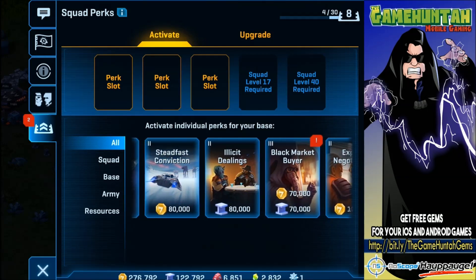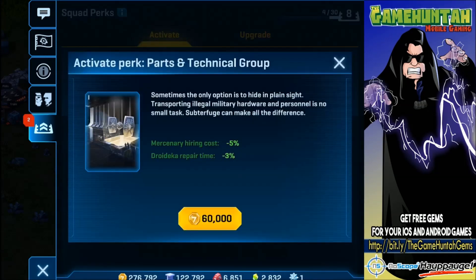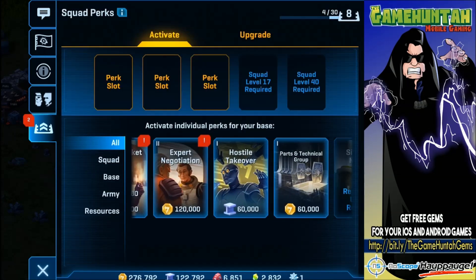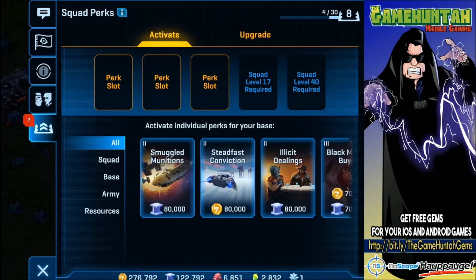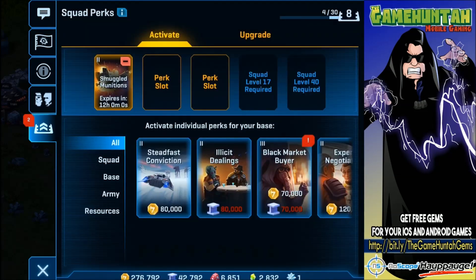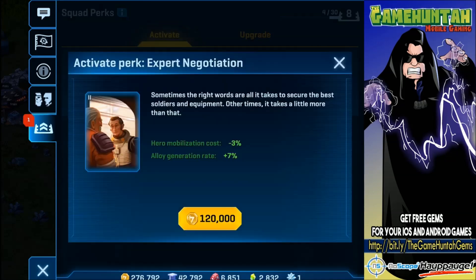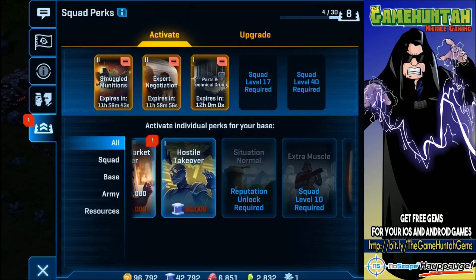The new perks are: parts and technical group, mercenary hand — cost 500, repair time minus three percent. I'm gonna do whatever I can to support my squad, so probably this one. Training two — cost seven. You know what, let's go with that one. It's funny that apparently the leader is the one who needs to pay for everything. Hero mobilization and regeneration rate — okay, there's another perk, and there we go.